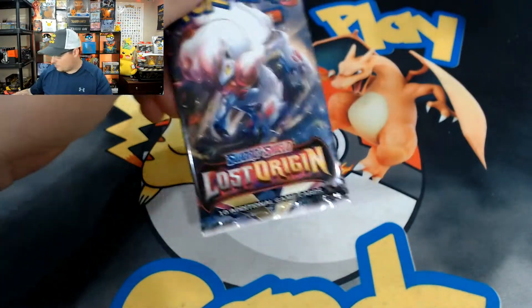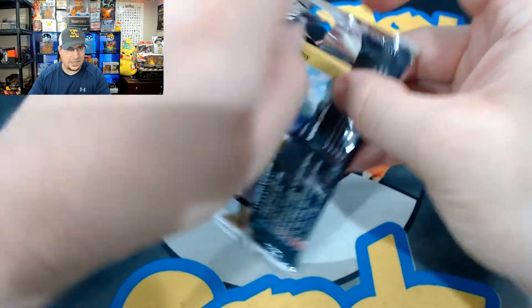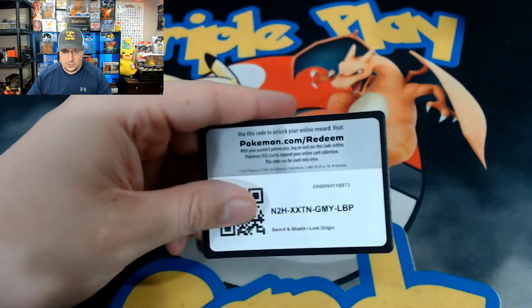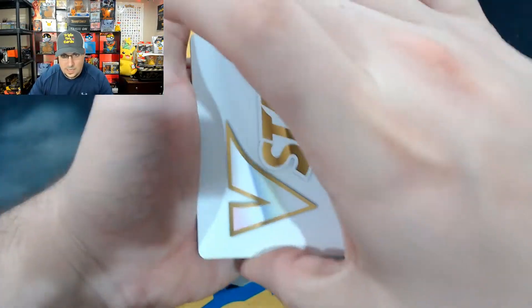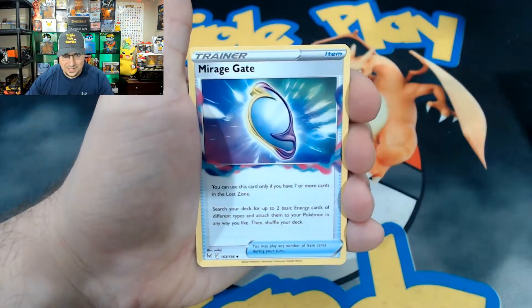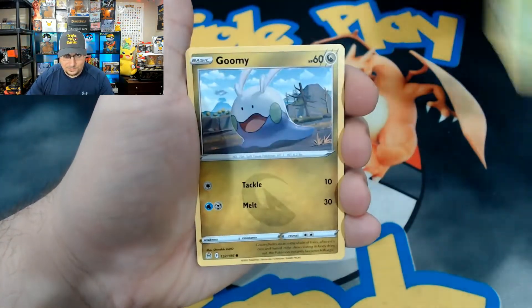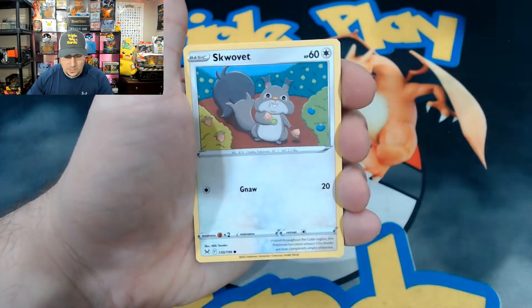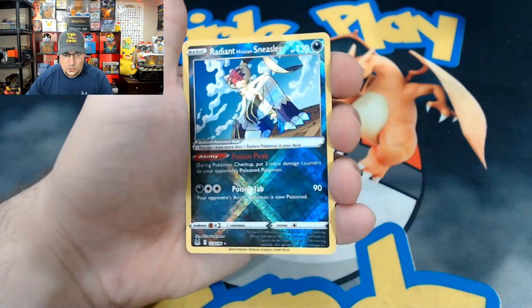Let's crack open our first Lost Origins pack — got so much to catch up on guys. Sorry again if I'm talking weird, I got a cold. All right, there is the code card. Starting off with a V card — Machoke, cool-looking Machoke overlooking the mountain. We got a Mirage Gate, Cascoon, Meditite. This is some of the first times I'm seeing these — haven't opened up much, wanted to save it for the channel.